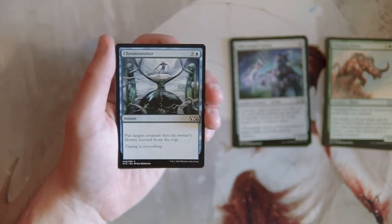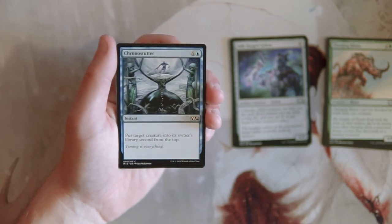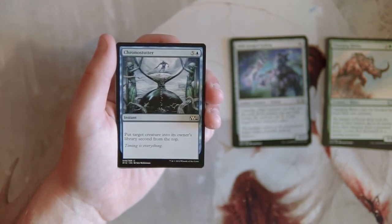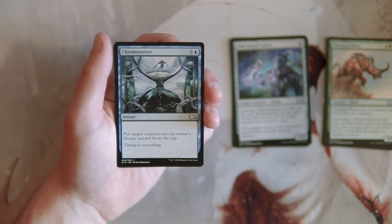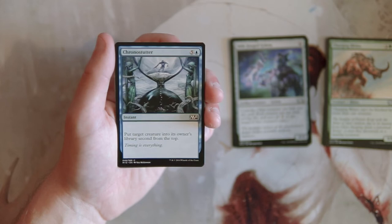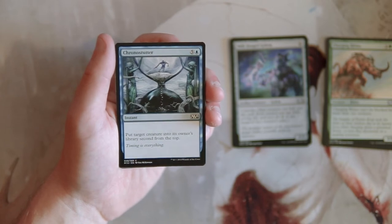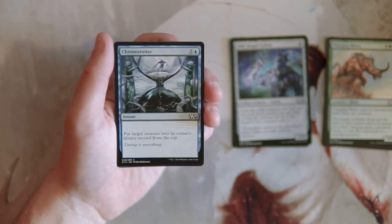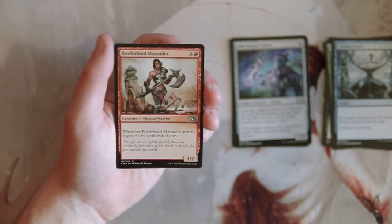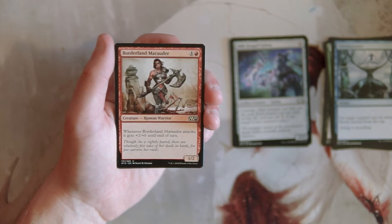Chrono Stutter is an instant for five and a blue — put target creature into its owner's library second from the top. This is tempo at its best: you can pick a creature, throw it into the player's deck, and know when it's coming, effectively fading a draw on their side. It's a powerful ability, but you still don't really know what the card on top of it is, so you're kind of a turn away from the fade, which is a little weird. I don't think I like it more than the cards we already have.